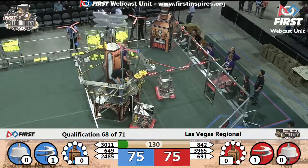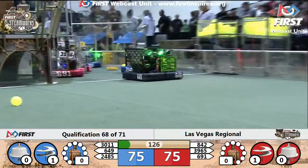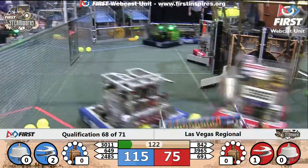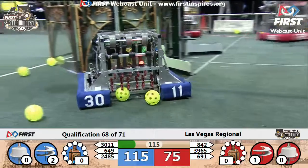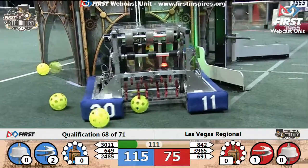Both alliances with one rotor spinning out of autonomous — it's a 75-75 tie as drivers take control of their machines here in match 68. 2485 trying to get a gear over from the floor at the blue alliance's loading station. 691 delivering a gear to the red alliance's airship; the red now has enough gears to get a second rotor spinning and catch up to the blue alliance.